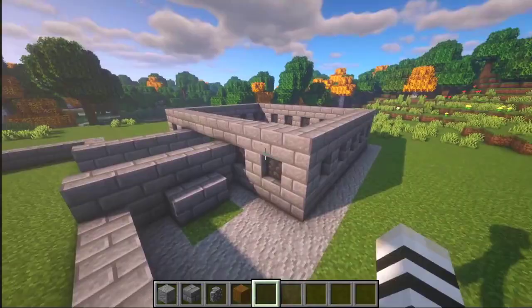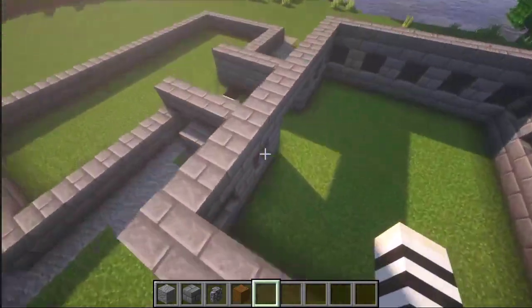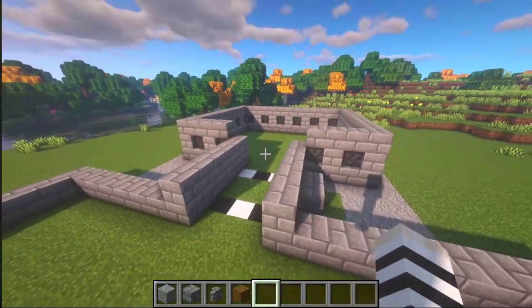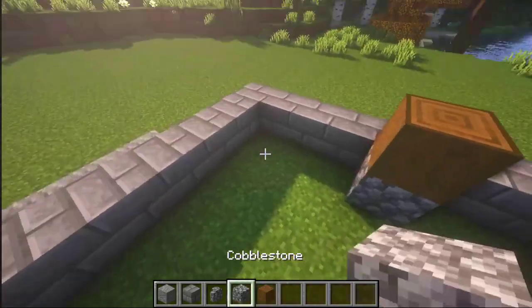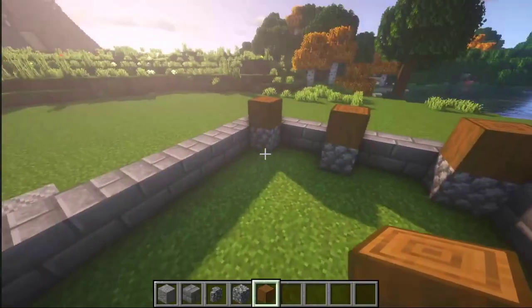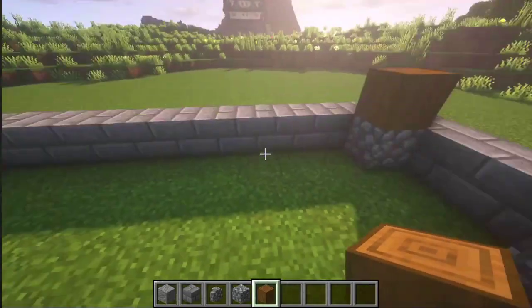There we go! And add just one more layer of stone bricks here. You don't actually need this section. There we go! Now let's add some stripped spruce logs here, and another one here. This is just the support block — it can be whatever you want. I've just chosen this one.